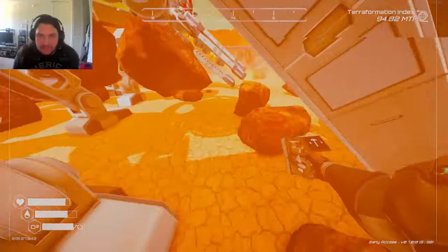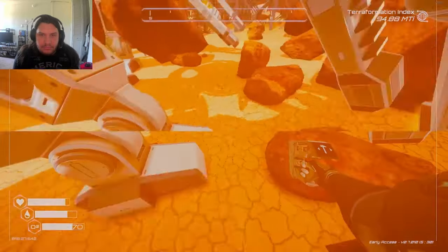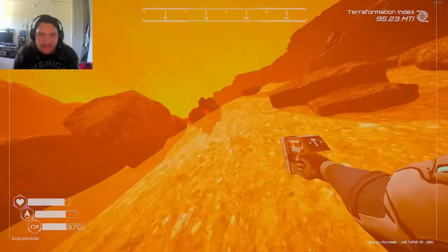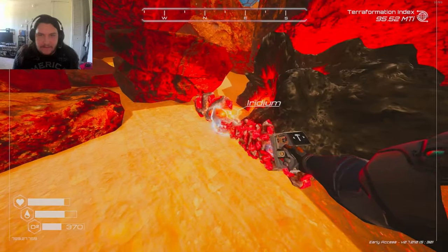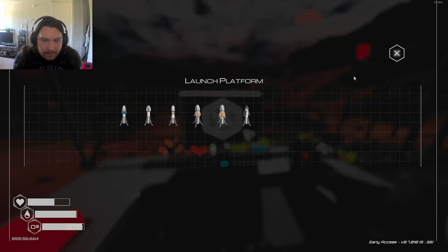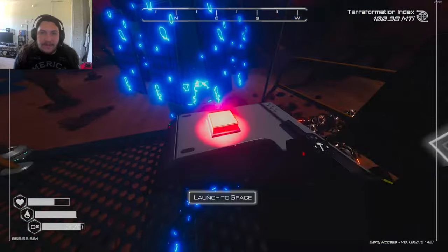Give me the good shit — oh shit, I'm stuck. I am stuck. There we go, I'm unstuck. Oh it's the red stuff — it is, it's the red stuff. Oh well, we can always just make another one. Uranium. Iridium. This one's uranium, the other one was iridium.